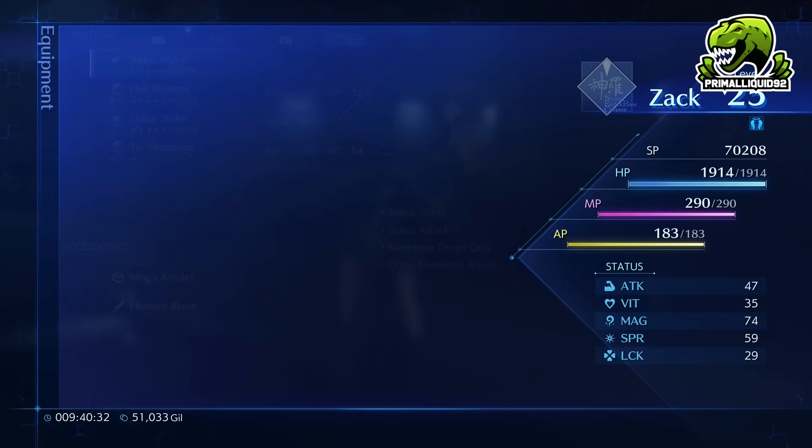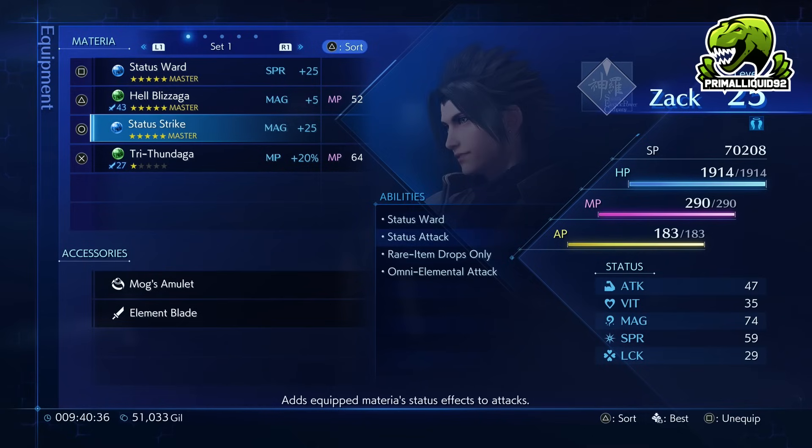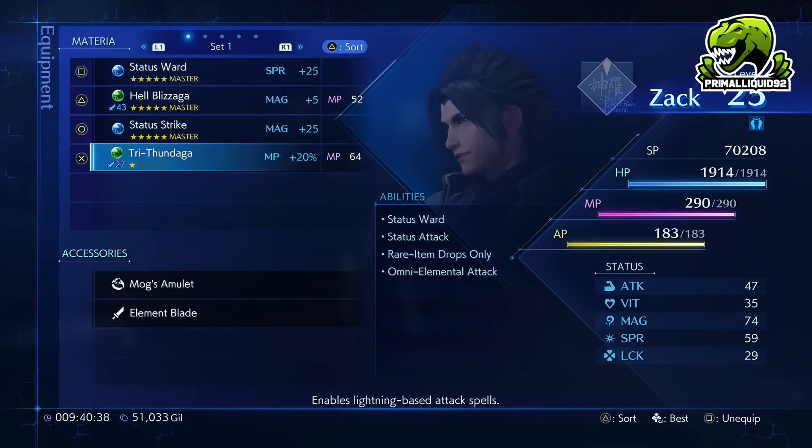Looking at my stats and my level — obviously nothing too impressive. But if we look at my equipment, I have Status Ward, Hellblizzer, Status Strike, and Tri-Fundiger. Some incredibly potent magic, and very helpful. This is incredibly broken for Chapter 2 and it's going to let you get through so many of the early missions — not only early missions but also the later missions, even 6-star difficulty. No problem.